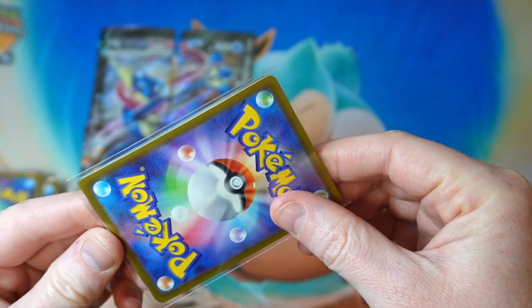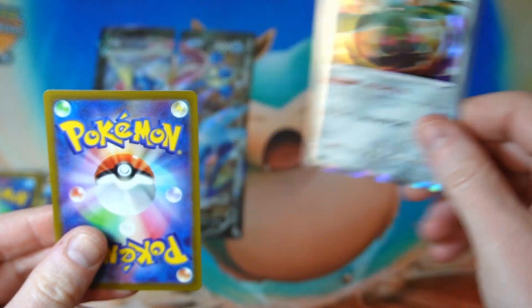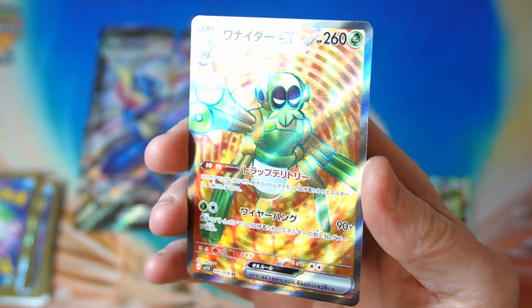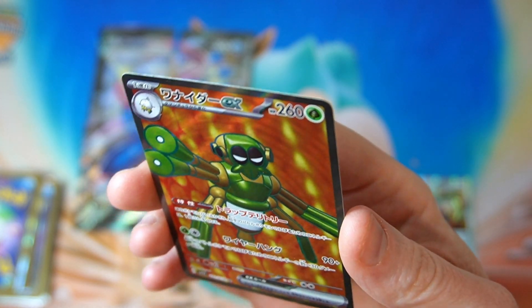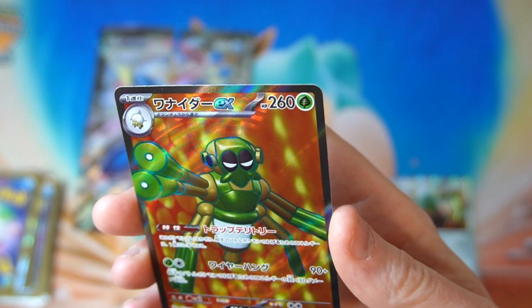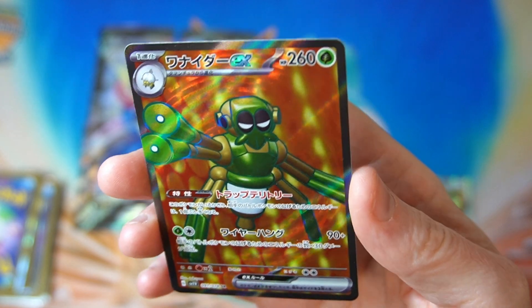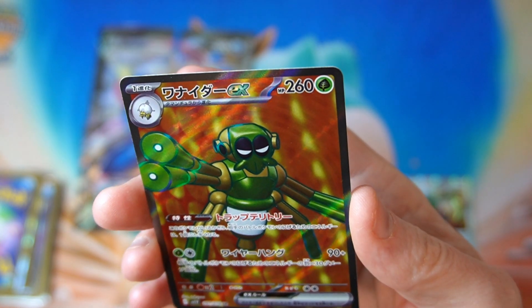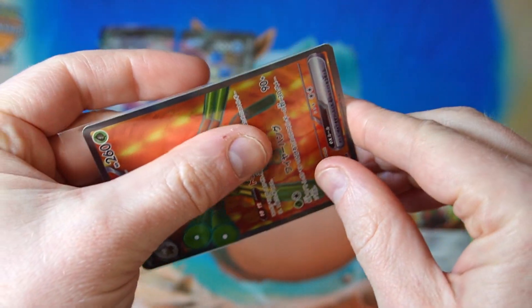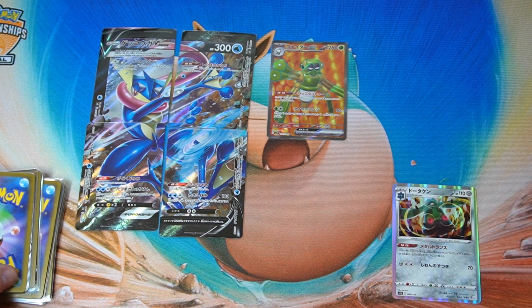Second pack — we have a holo. I heard people saying the background looks like baked beans and now I can't unsee it. Anyway, that's a new one. I don't have this. We take a spider — baked bean encrusted spider. Nice.